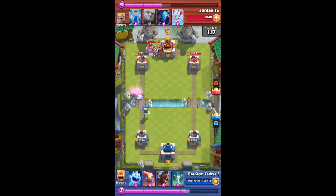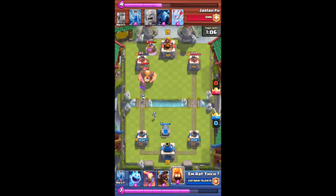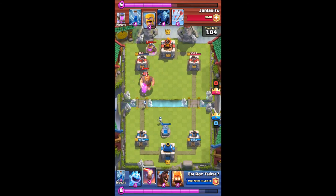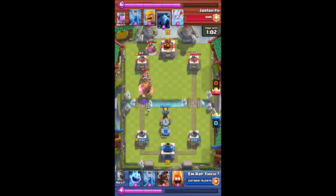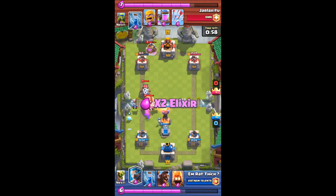He is at 3300 trophies and I am only 2800 trophies, so prepare yourself. I want to save elixir to counter this push. He uses Minions to distract my Inferno Tower, and then he zapped my Inferno Tower.